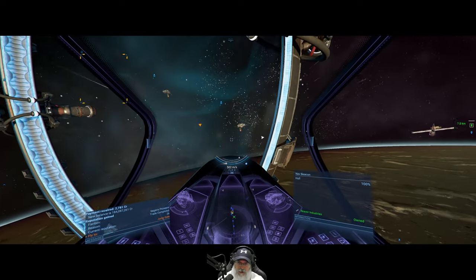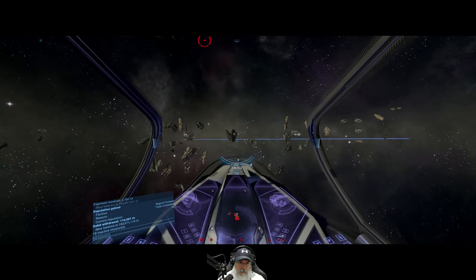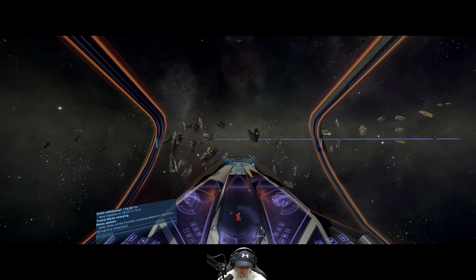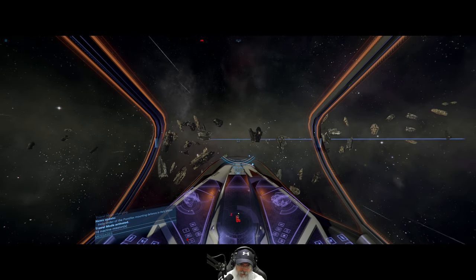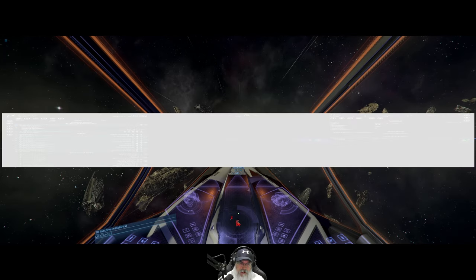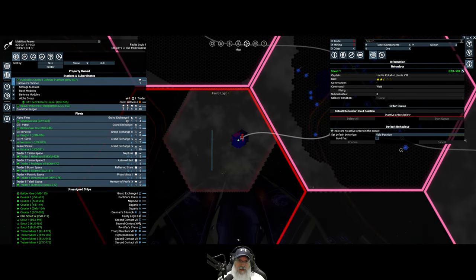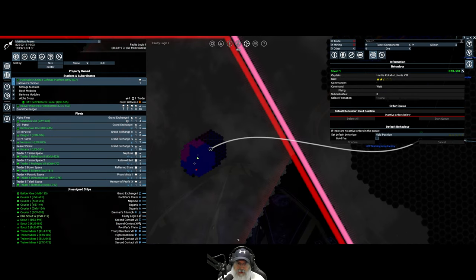We'll break on through to the other side. Oh crap, let's go. Time to go. Faulty Logic — look at those cap ships on my radar there. Woo. Oh, this is a xenon sector. Okay. Interesting.